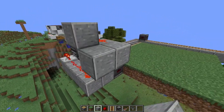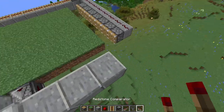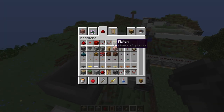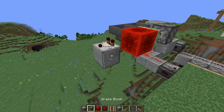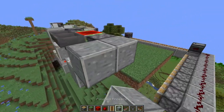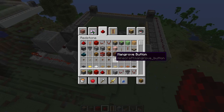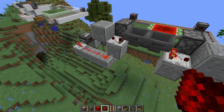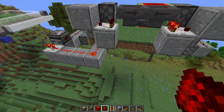Now place a block here with redstone dust on it. Get a block right here and place a comparator facing towards these two blocks. Place two temporary blocks and another one, then place a comparator. Get two hoppers facing into each other. Now get a sticky piston, place it just like that, then get a redstone block and place it there, followed by another sticky piston. Get a block here and another block with redstone dust on the back, then get a stack of any item that stacks to 64 and put it in the hopper. You can put it in either hopper and everything will work.